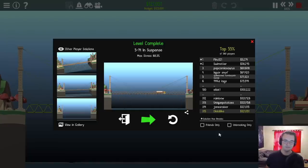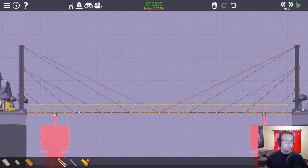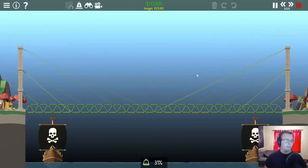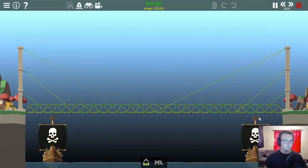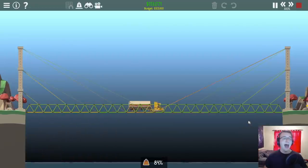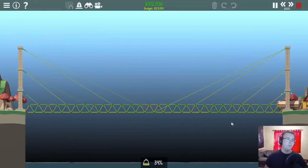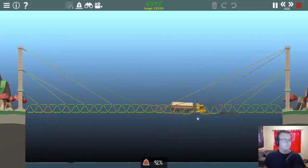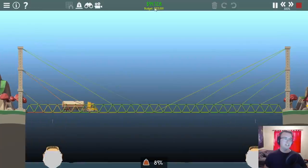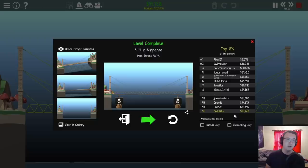That was insanely easy - impressively easy. Can I get rid of some more cables in my design? Let's get rid of a couple cables, add some ropes so I can claim my rightful place on the leaderboard. It's not often we see an easy level in the fifth world - I gotta milk this while I can. I just want to get below a hundred thousand for once. Five figures! It's not often I have a bridge that costs this much in the top 50.